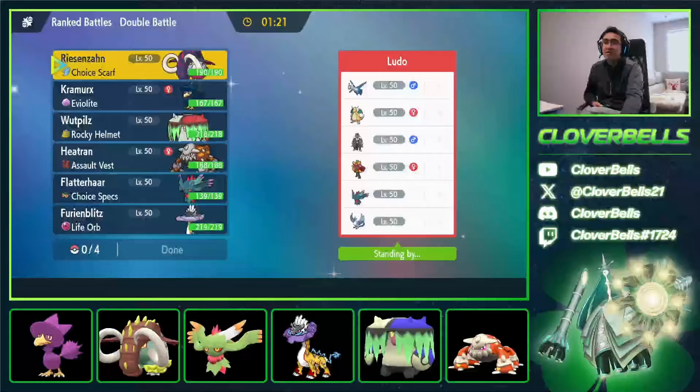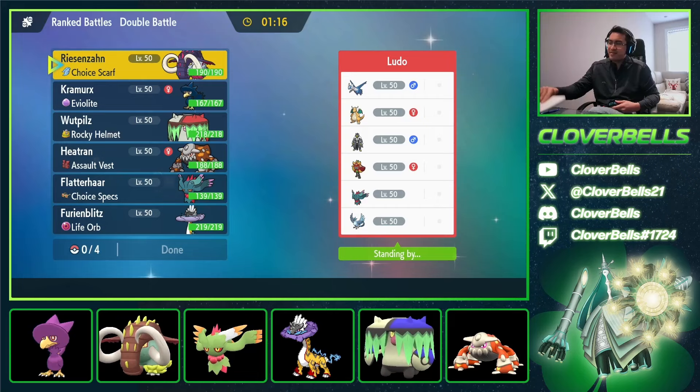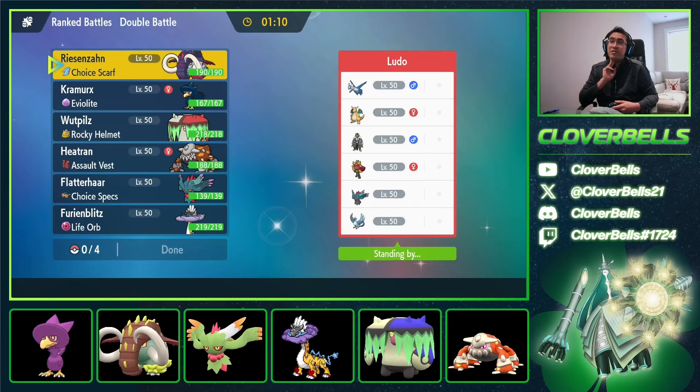We've got Articuno but no Alolan Ninetales — what? There's Latios here. Why is there an Articuno? Is there anything that gets Snow — manual Snow? Why do we have Articuno but no Snow? That seems weird.